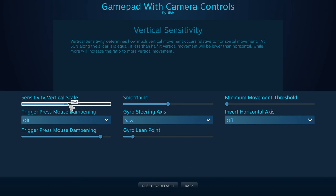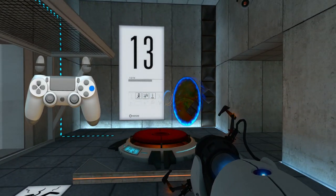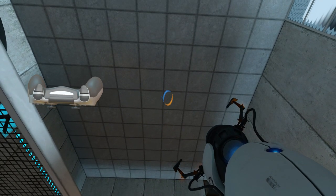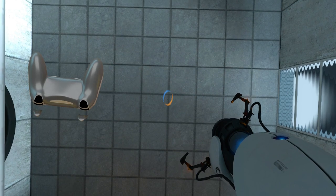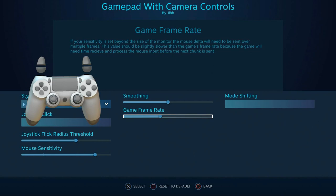This difference may also be responsible for the horizontal-to-vertical gyro sensitivity ratio not being quite correct. Steam settings say that at 50% — the slider's halfway up — X sensitivity should equal Y sensitivity, but that's not actually the case. I found the ratio is actually the same as the screen ratio: 16:9. As for the game frame rate slider, the description says this value should be slightly slower than the game's frame rate, but the slider is on a 0 to 1 scale, which requires trial and error. I couldn't get it working well with Portal.